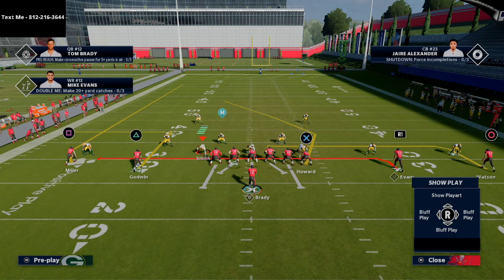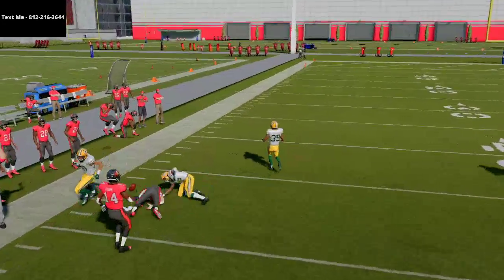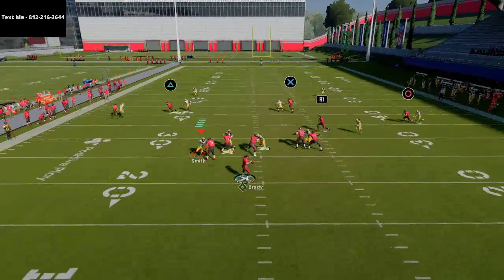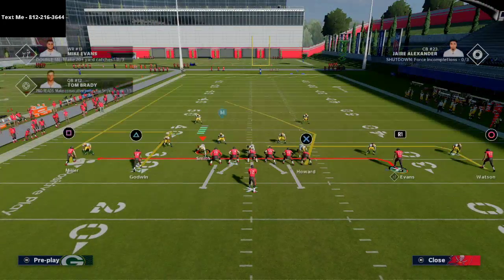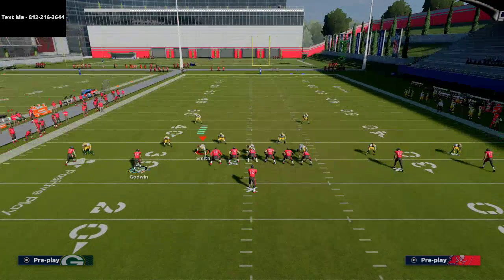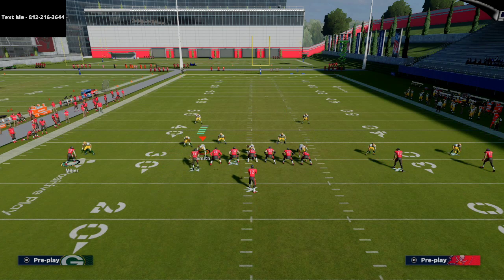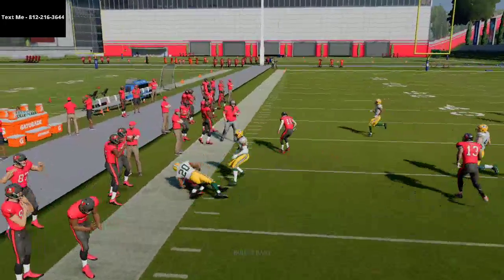On this play you have two under routes, then on the backside a five-to-nine yard out route and a stock fade to Scotty Miller. If they press you in man coverage, that fade is going to get an instant win animation almost every time — especially if you have over 90 deep route running. The out route in man-to-man with a slot-o-matic will also work very effectively.